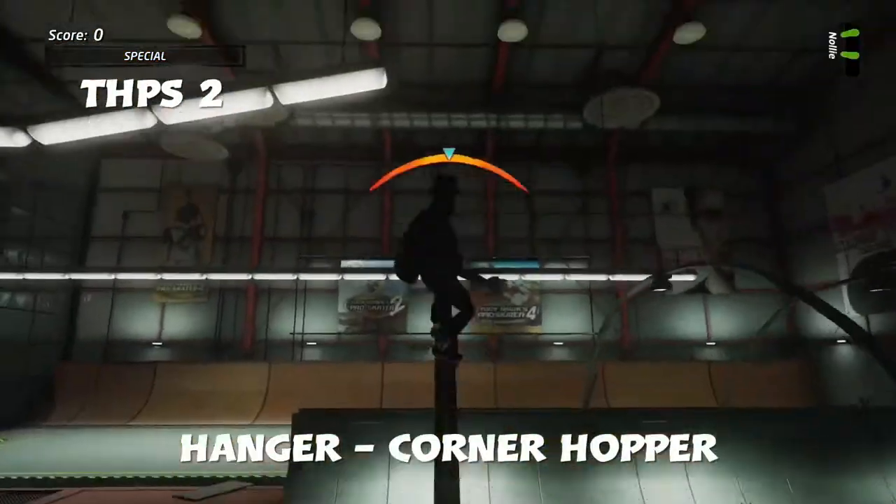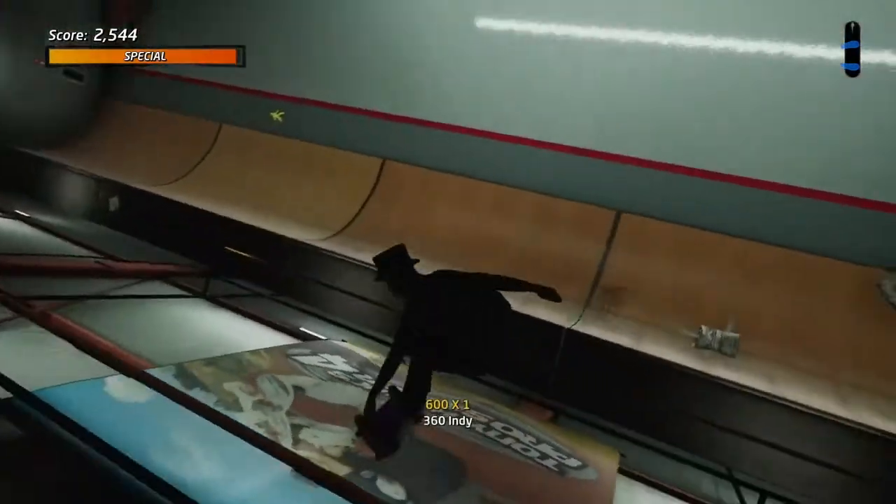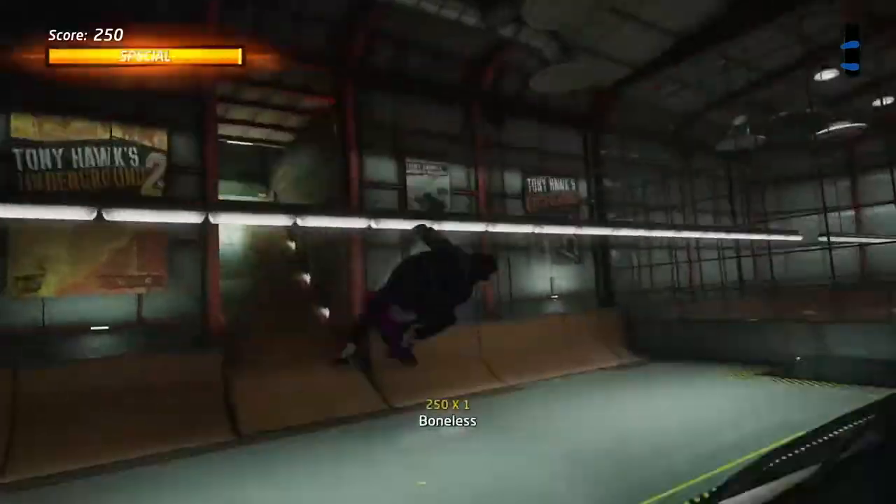Next up is Tony Hawk's Pro Skater 2 — the Hangar, Corner Hopper. Not very difficult. Again the idea is to get your special because it always lets you jump higher and maintain speed. Acid drop onto this ramp.